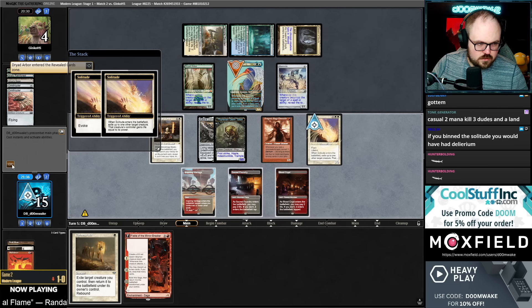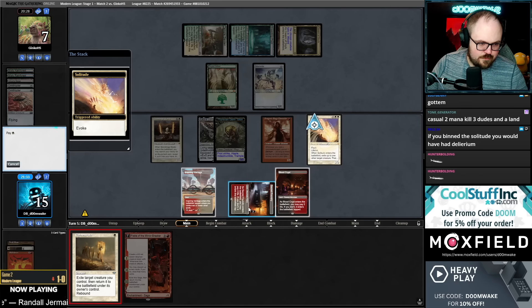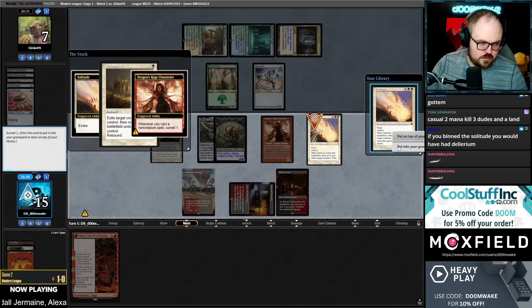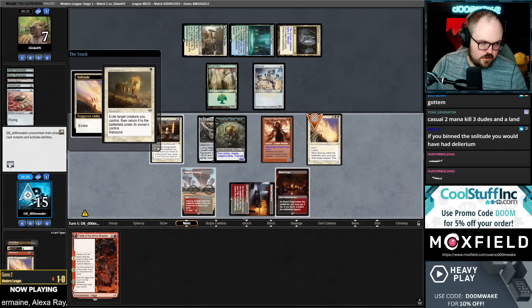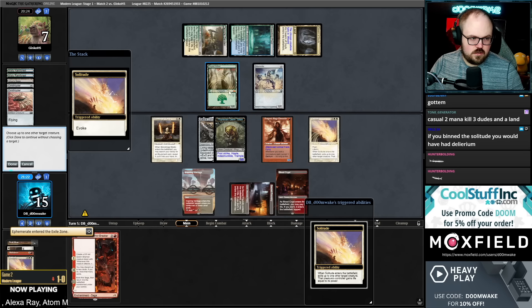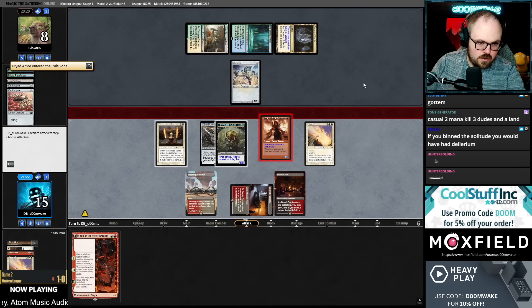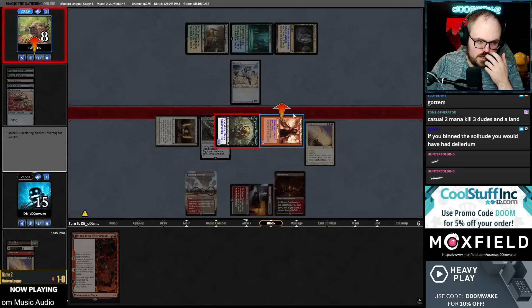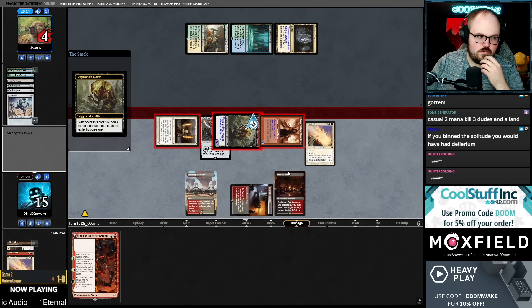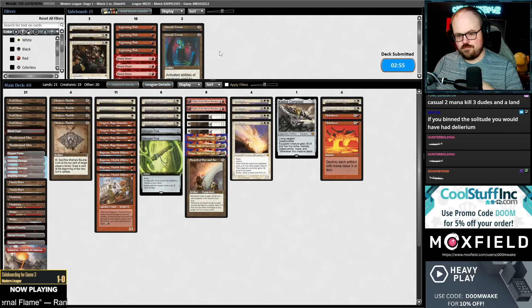This might give me delirium though — instant, sorcery, land, creature, I was going to get delirium anyways. Kill the Arbor, send everything — nine damage, still lethal right? Because they blocked the Stoneforge and take eight. Trample. Game three — let's try Meltdown again.